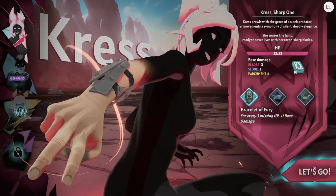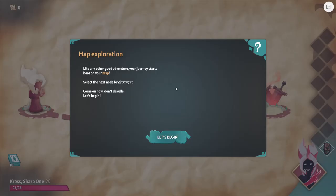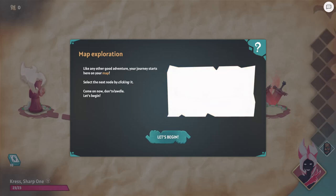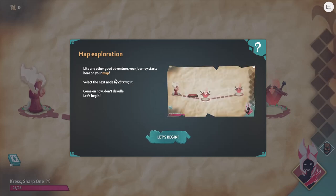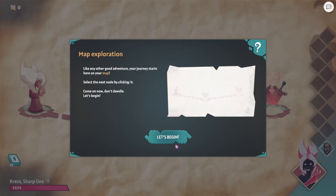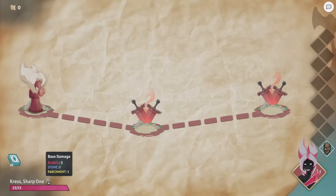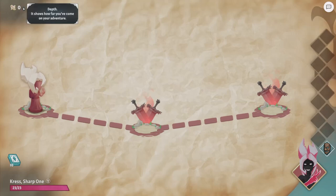All right, let's get into it. I just want to say first of all, I don't know what the gameplay is like yet, but I love the presentation — everything looks great. Like any other good adventure, your journey starts here on your map. Select the next node by clicking it. Okay, there's our deck, our health, base damages, artifacts, and depth.